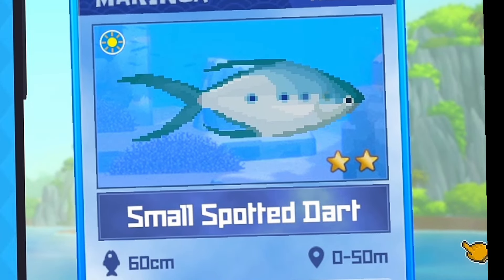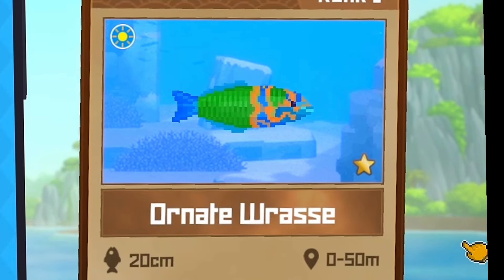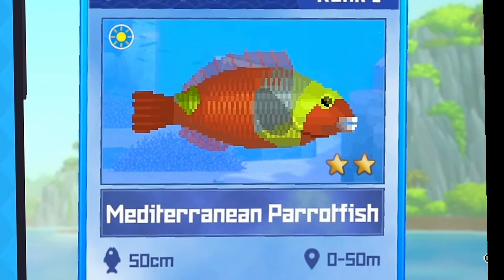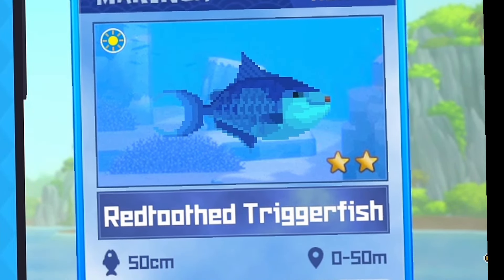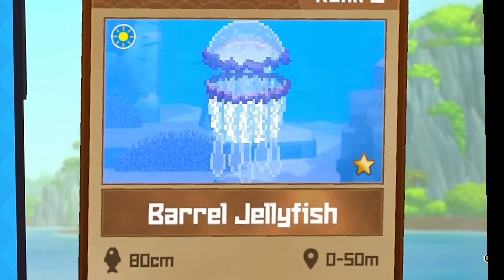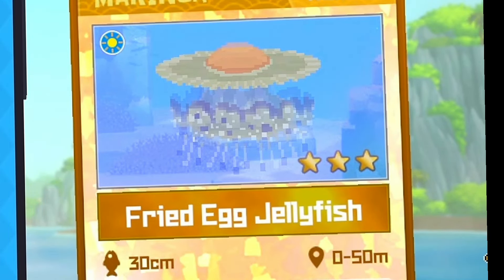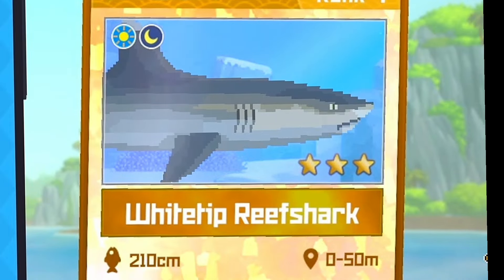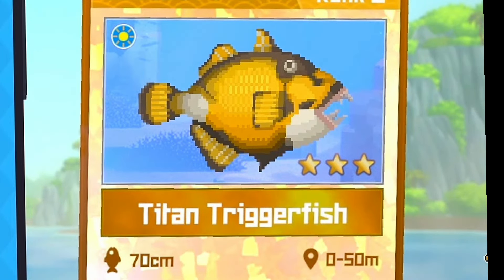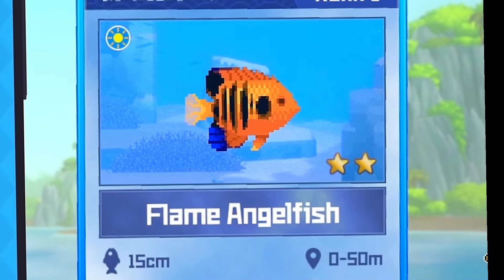We have the triggerfish, the small spotted dart, the yellowback fusilier, the ornate rassi, the longfin batfish, the Mediterranean parrotfish, the red-toothed triggerfish, the black and white snapper, the green humpback parrotfish, the battle jellyfish, the fried egg jellyfish, the white tip reef shark, the starry puffer, the red lionfish, the titan triggerfish, the bluefin tuna, the yellowfin tuna.